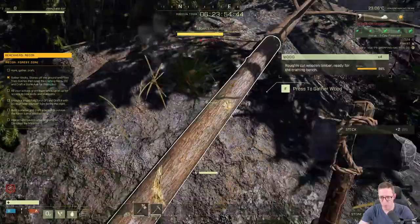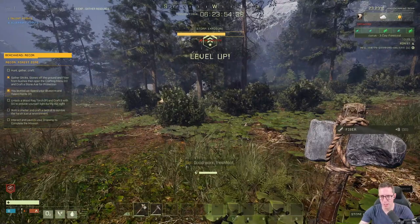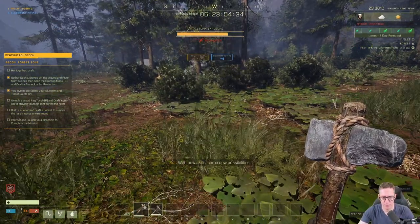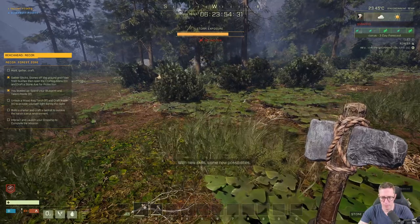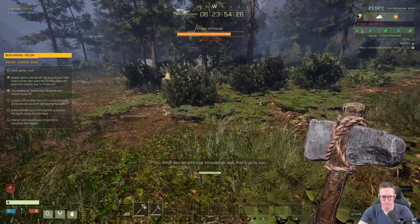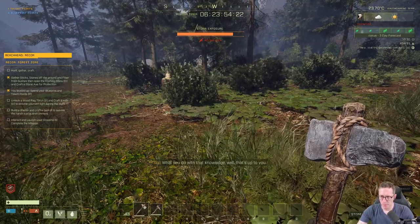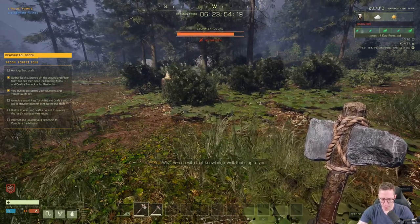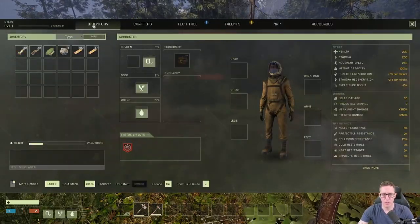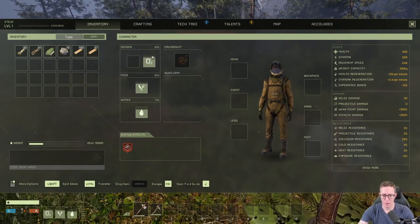We've leveled up. To unlock more things, we need to open up the tech tree. Coming back into our menu: this is our inventory — it shows our level, items, oxygen, food, water, weight, and any buffs or debuffs. Because we're in a storm, we have medium exposure — minus 30% movement speed and minus 10% experience gained. We can also see our armor slots: head, chest, legs, feet, arms, and backpacks, plus all of our detailed stats.